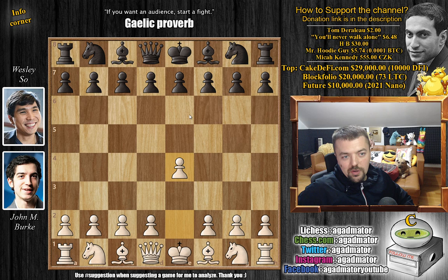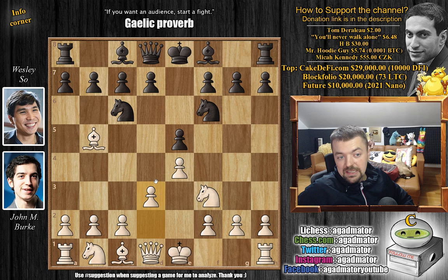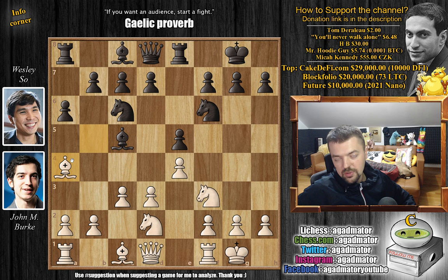Burke with the white pieces opens with e4. We have e5 by Wesley, knight to f3, knight to c6, and John goes for bishop to b5 — the Ruy Lopez. We have knight to f6, going for the Berlin Defense, d3, and bishop to c5. We have c3 and both players castle. This is all very standard with many games in this exact same line. We have rook to e8 by black, and now knight b to d2, a6 chasing away the bishop, and bishop to a4.